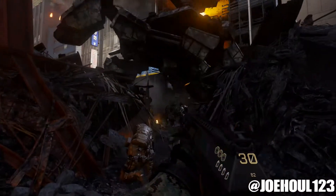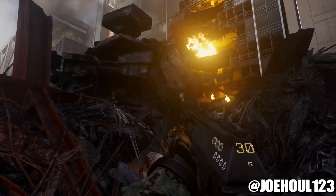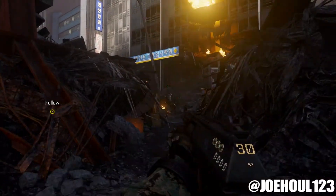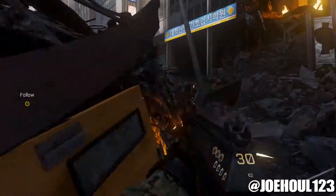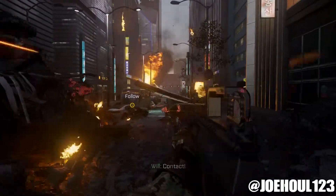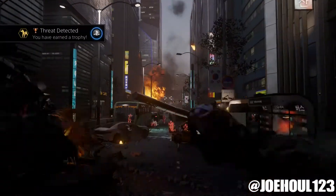Joe Hul here with the Trophy Guide for Threat Detected in Call of Duty Advanced Warfare. In Mission 1, as soon as that giant walking tank crosses your path, you'll head down this little alley, and if you toss a threat grenade — I did this completely by accident — it will scan out 10 bad guys.